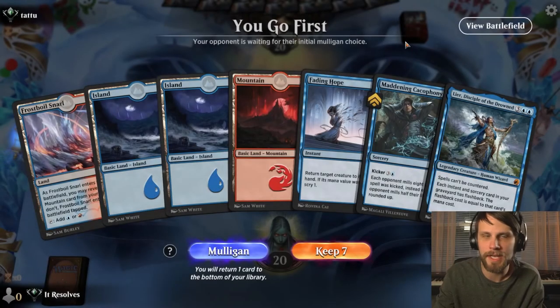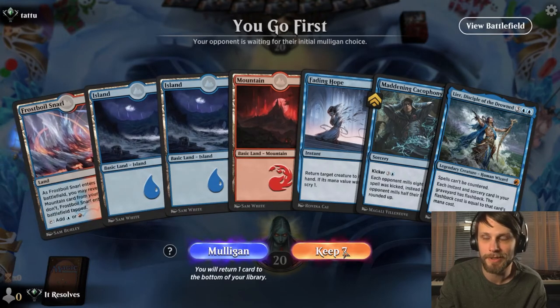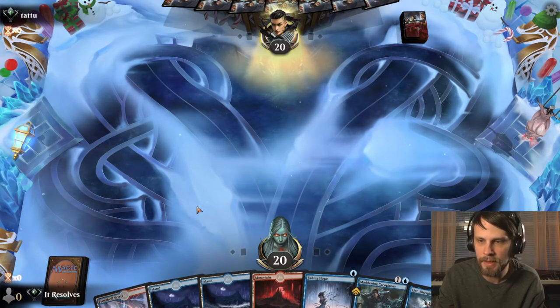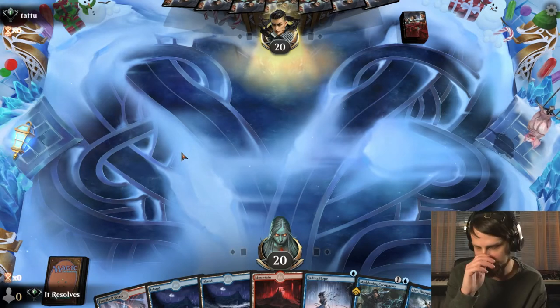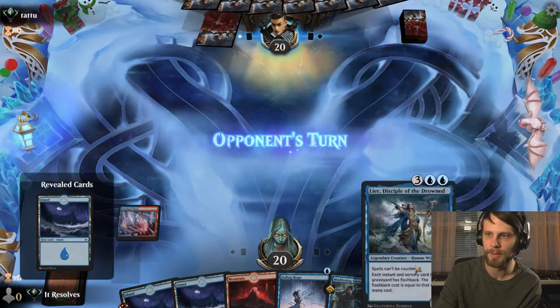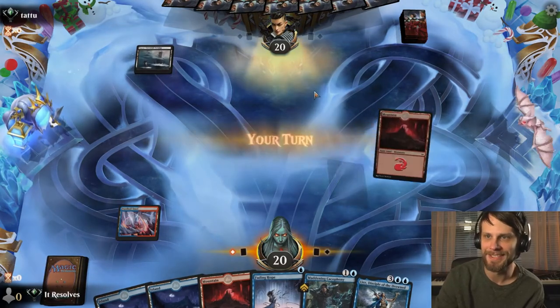Here we are for game three — this is probably going to be our last game, but this is actually a pretty okay start. We've got Fading Hope with Maddening Cacophony and a Leer, so I am easy keeping this. We'll probably just lead on the Snarl — we've got all the mana we need. A little bit better than we were in the last game.